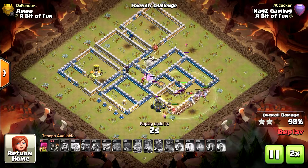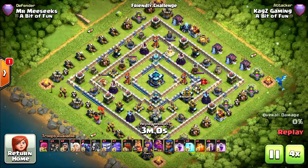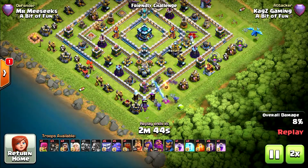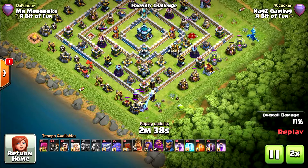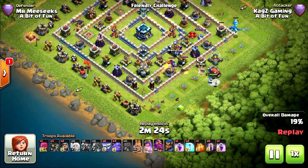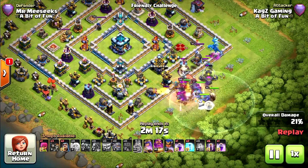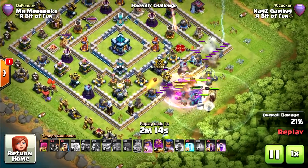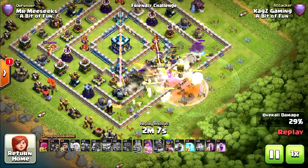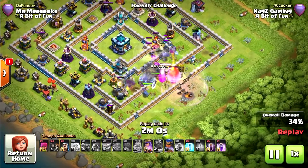Now I'll show you a failed attack just to show that sometimes things can go wrong. I didn't attack many times on these bases — I tried each one once. This is a failed attack where I made a couple of mistakes, and I still got almost three stars. Funnel from the right and left side, now using the Wall Wrecker in the middle. I tried to defend it with the Grand Warden but I missed it — the Wall Wrecker can't get towards the tunnel, stuck outside of the base.